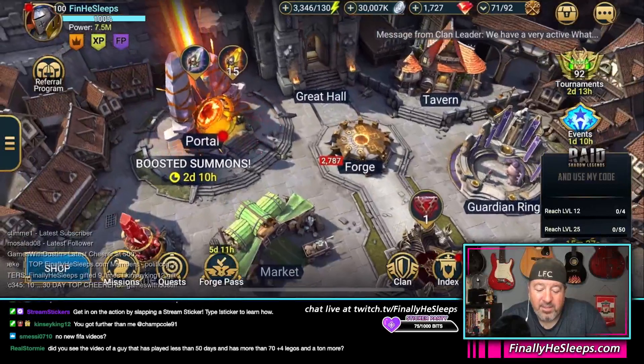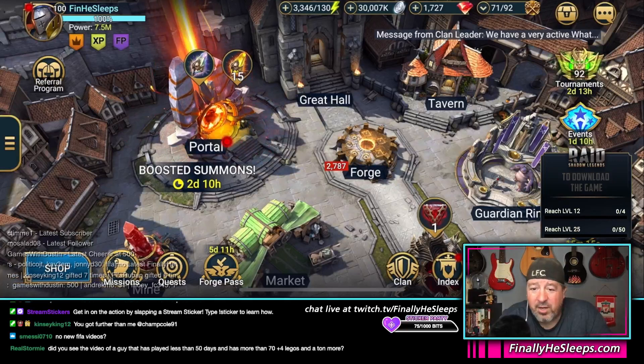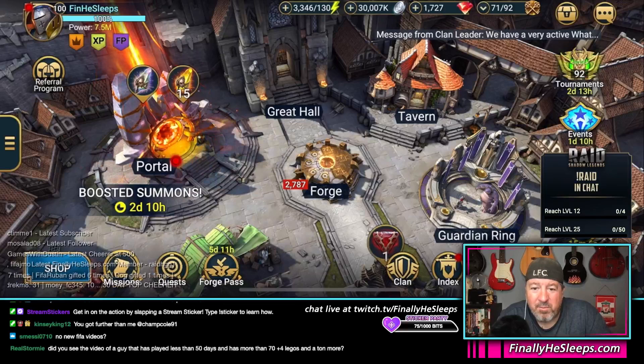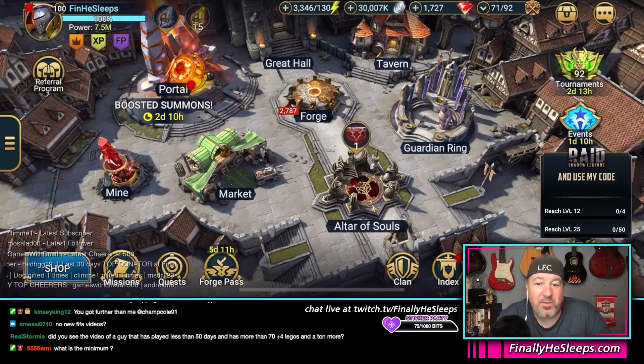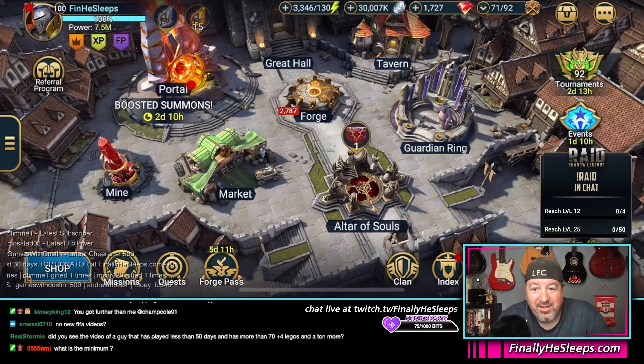Part of this sponsorship with Raid is: once I hit the minimum goal of new players, I can spend so much in-game and they reimburse me, so I might actually be spending some money on packs in the next week or so. The sponsorship only runs through next Wednesday. The minimum is four new players reaching level 12.